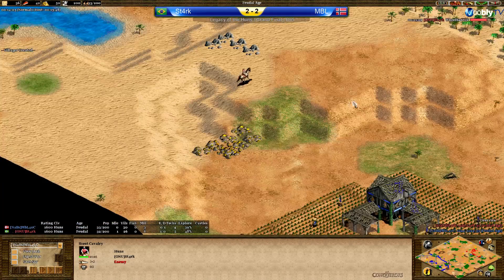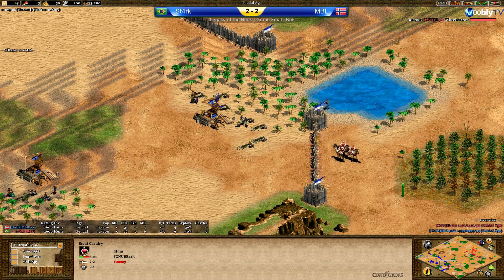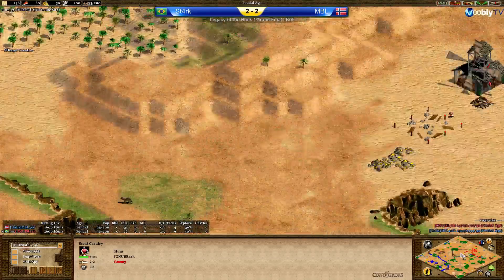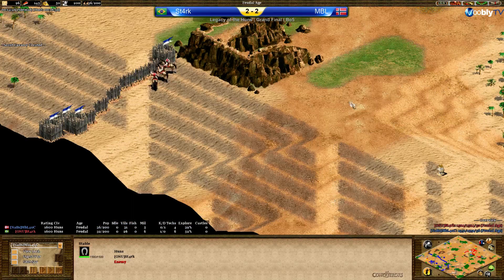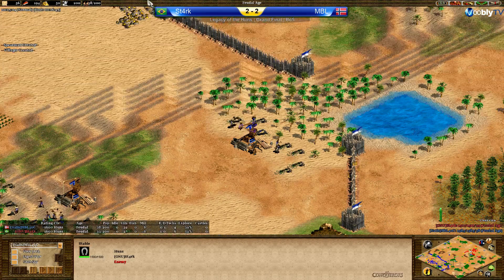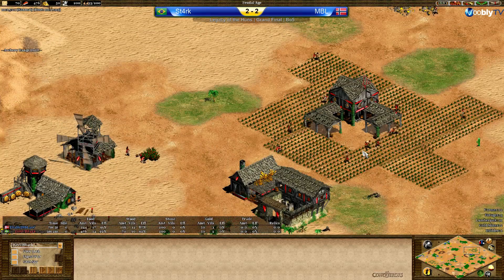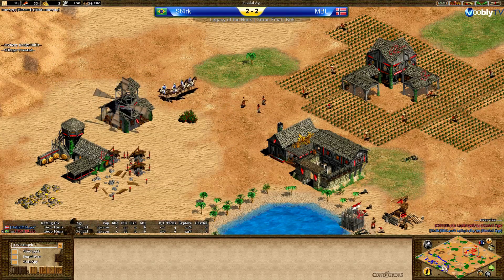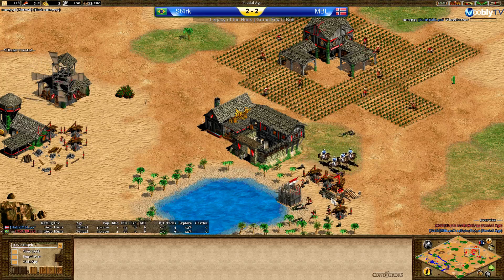Scouts hammering on the walls of MBL now. Spears coming in to defend, and Stark recognizes the situation very well — not producing any more scouts. If he can click up earlier than MBL, this game could turn in his favor, and I think it should be possible. MBL already has 15 farmers while Stark has only 11, but Stark's resources are looking much stronger because he didn't invest so much into walls — so he can be more greedy and faster up than MBL.